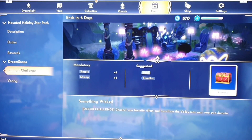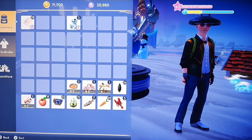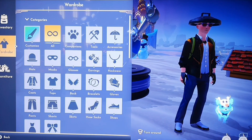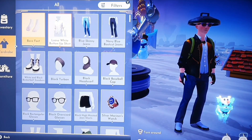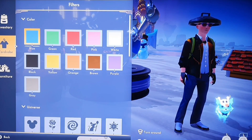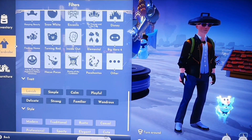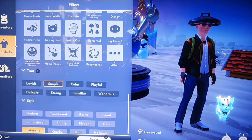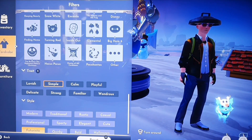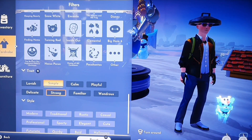Simple four times, strong four times, let's do this. Go to inventory, hit wardrobe, select all. If you're playing Nintendo, press Y to get the filters. Once you get access to filters, scroll down. We got simple selected four times and strong selected. Let's go back.